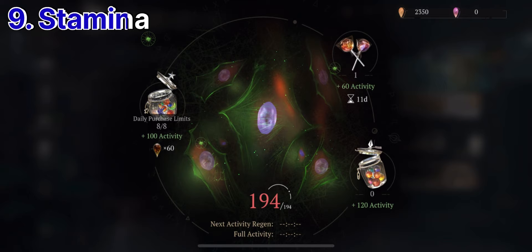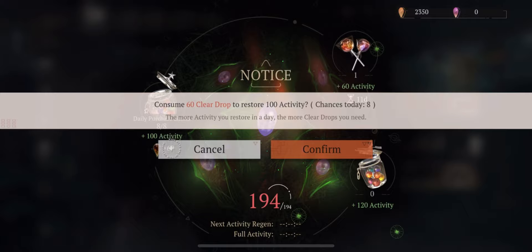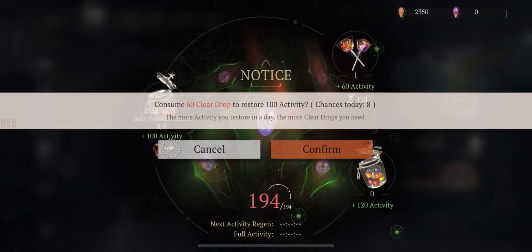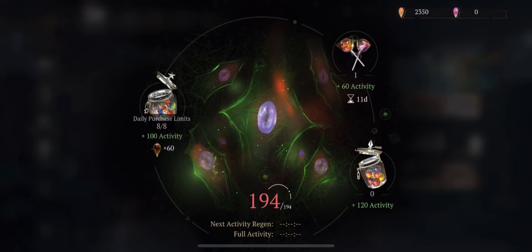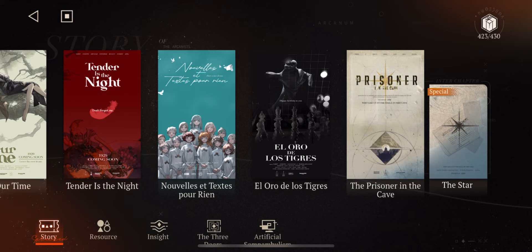Number nine: Stamina. Don't be like me — don't let it max out. Always be doing something and come back to let it replenish. You also get stamina items like candy bars — those are good to use, but remember they have expiry dates. For the 60 clear drop refresh, I wouldn't recommend doing that; it's not necessary. Especially if you're free-to-play, try to keep your stamina for summons and events, because events give you a lot of stuff.